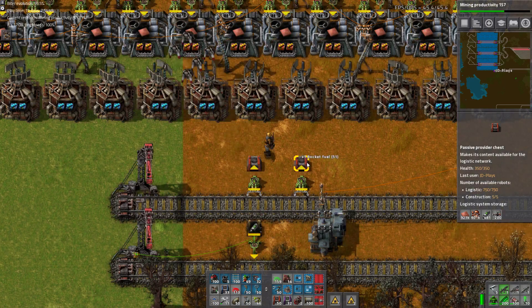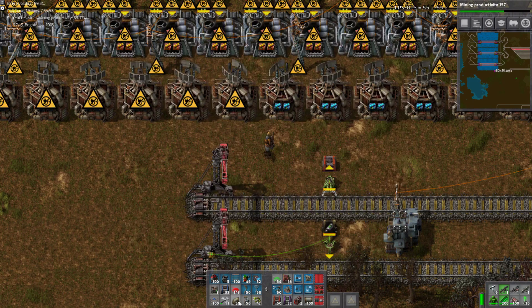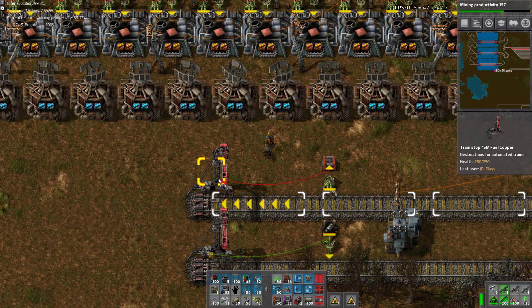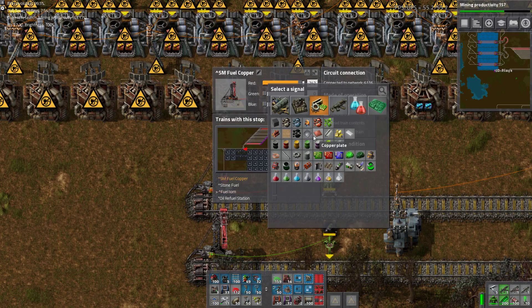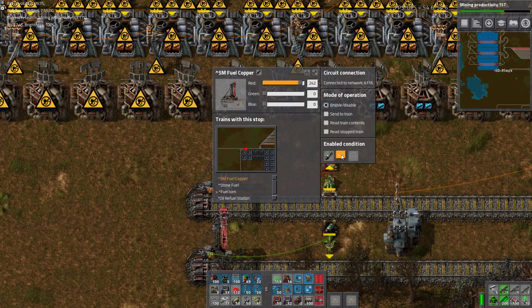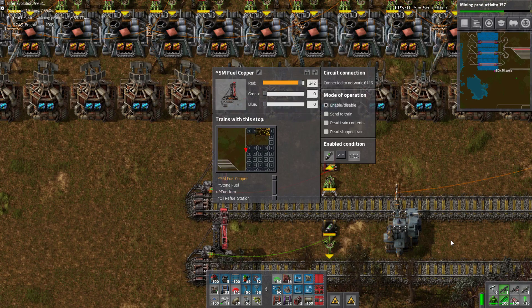Trains can do another loop, I don't care. Red wire, red wire — there, there, there. And you are: enable/disable if rocket fuel is less than a hundred. Done.